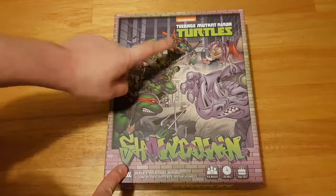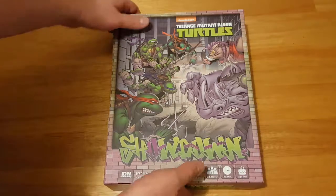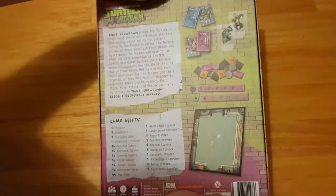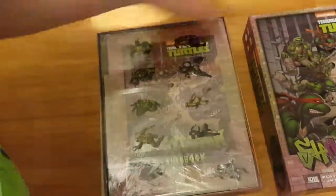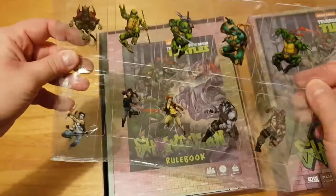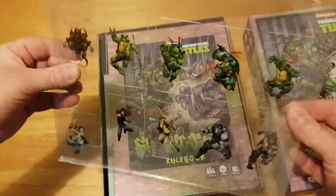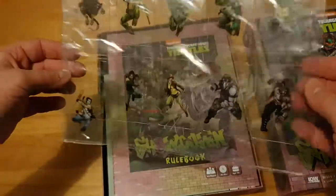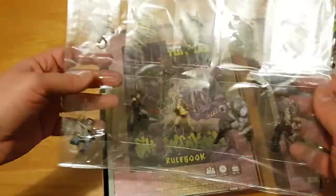So this one is Teenage Mutant Ninja Turtles: Bebop and Rocksteady Showdown. It's got the classic Turtles, classic Bebop and Rocksteady. But this still has the standy things in the plastic sheet, and only one really seems to be punched out. It's got the picture with the transparent background — that's cool.